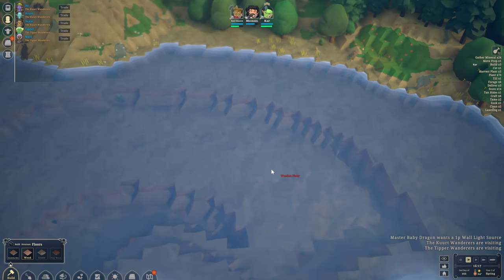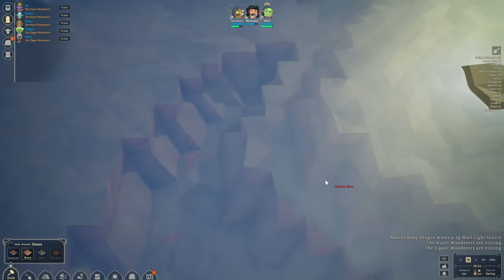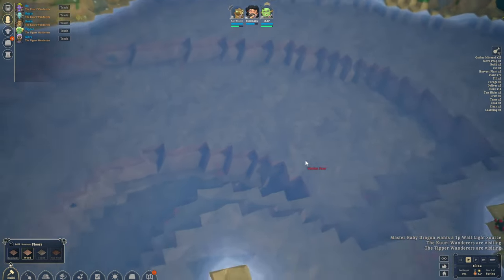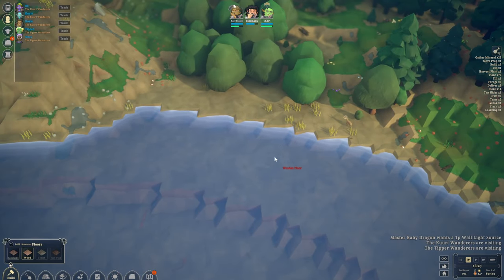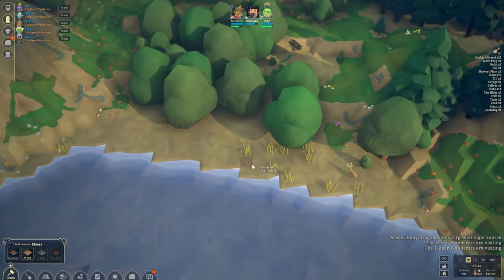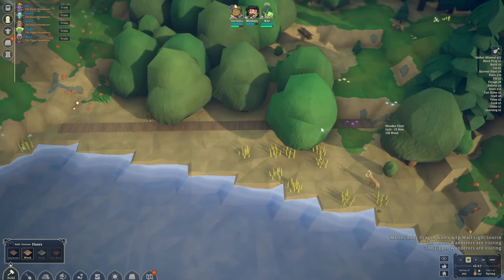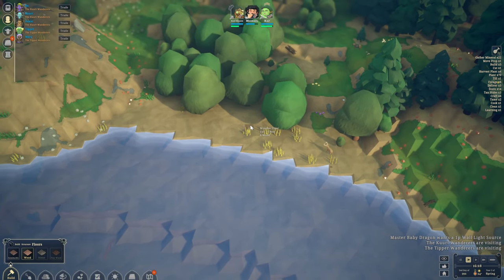Then we'll have a little walkway that goes out to the lake, and around this area we shall build individual little villas. I've just noticed there are some copper veins over here — interesting. Anyways, that's the way I'd like to do it.